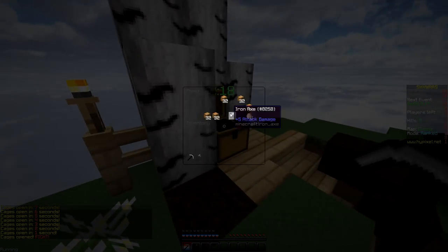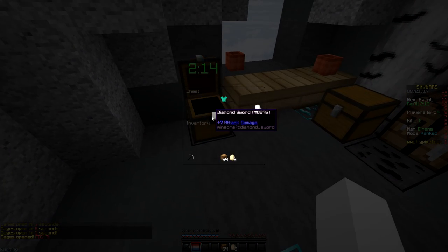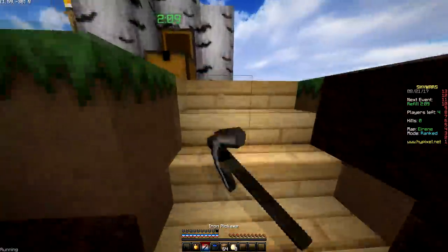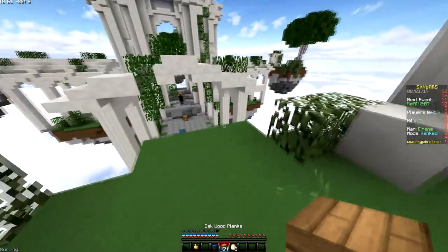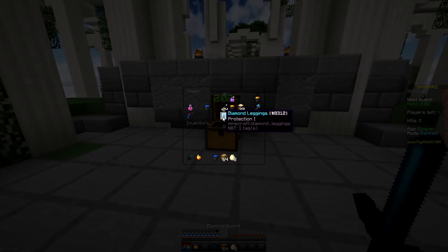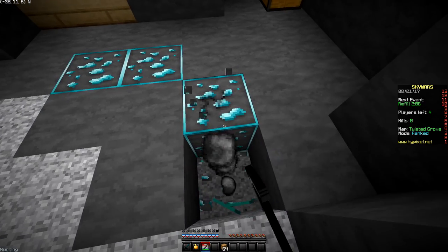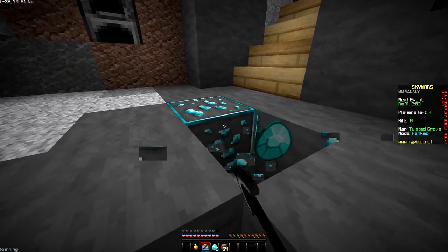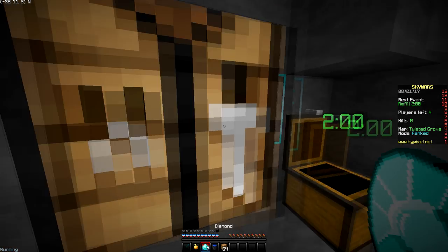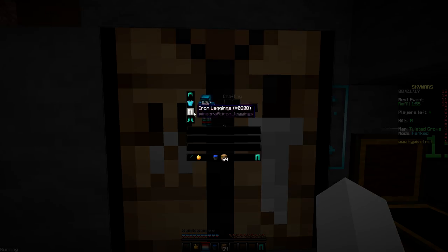We're on the map Irene and I think it's quite a good map - there's quite a bit of distance to run which keeps the Skywars feel. Another map where you never mind and just jump to the green island straight to these two slabs that stick out - it's pretty obvious to look for. Now we're on Twisted Grove, another map I forgot to put on my list.